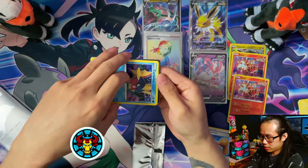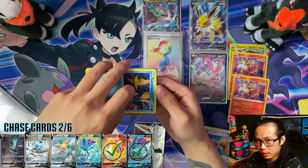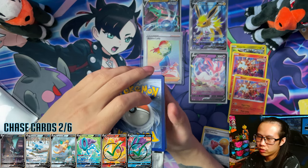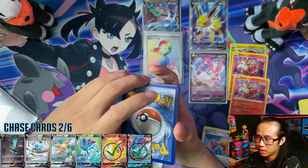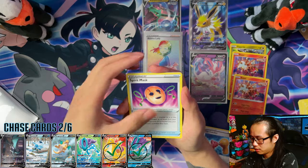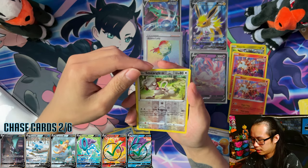Like this video, subscribe, and turn notifications on — send me luck for Last Pack Magic. Can I do it? Code card. One, two, three, four. Steel Energy, Elemental Badge, Flavio, Spirit Mask, Spirit Mask, Flavana, Emolga, Fossilizer, Love Disc Reverse, Meargull.